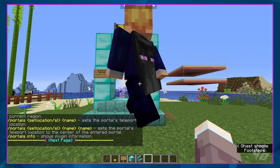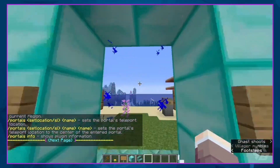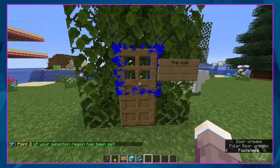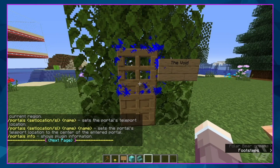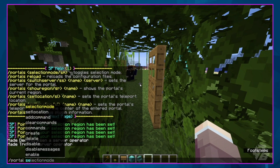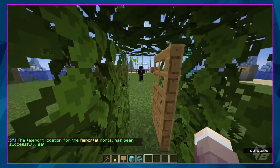That will disable selection mode. So if we try to enter, it just spits us back out because we haven't set the end goal yet. Let's reset it — you need to set your goals. Disable selection mode, and now we're going to do portal space to set the location of reportal. Location has been set.